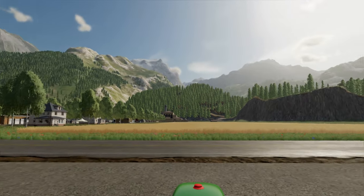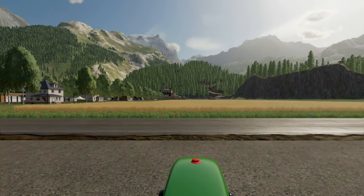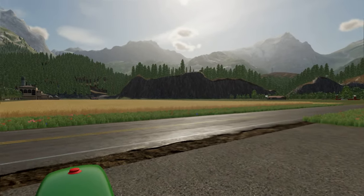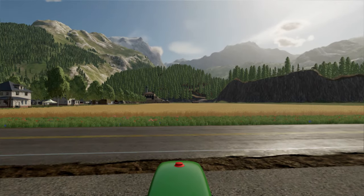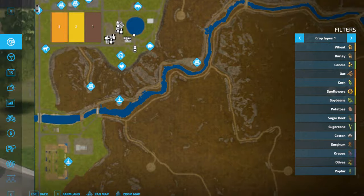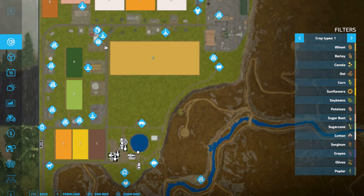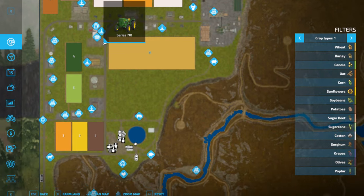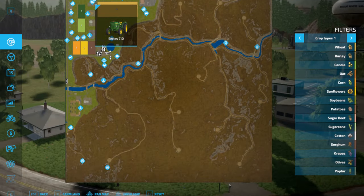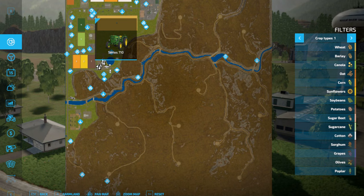Look at those beautiful mountains. Beautiful rolling hills. Let's go — bring up the map here and let's go take a look and see where we're at. Let's get a better look at that map. Wow, man — is that a lot of trees or what? That's a lot.